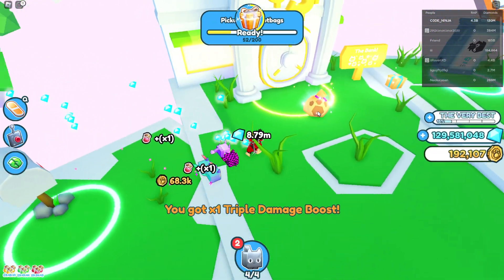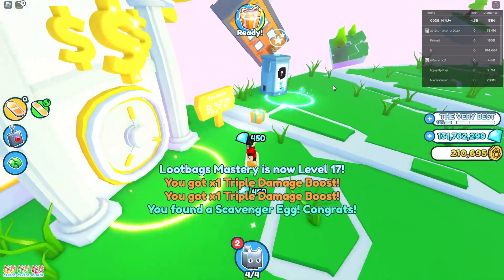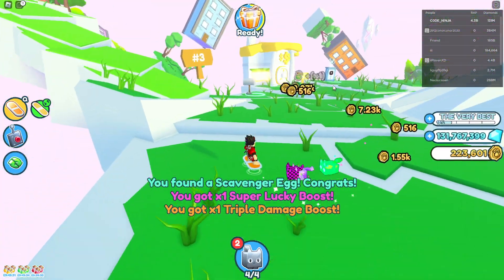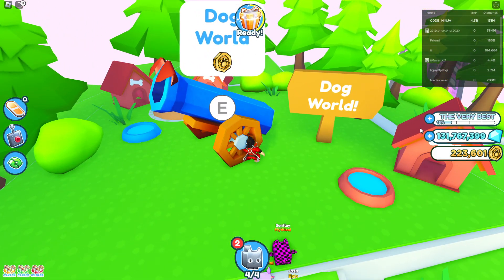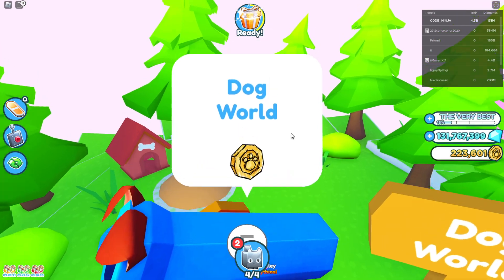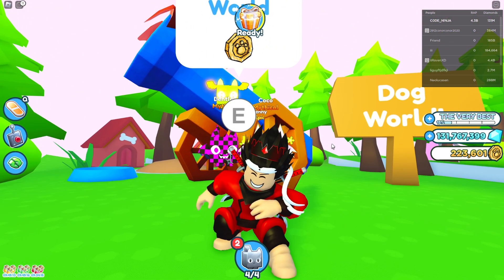The last egg is in the brand new Dog World, which I don't have access to, so you'll have to go get it yourself. Go to Limbo, then go to number three, then enter Dog World. The egg should be right to the right side of the red building. And there you have it — that's how you get all three eggs in under a minute!